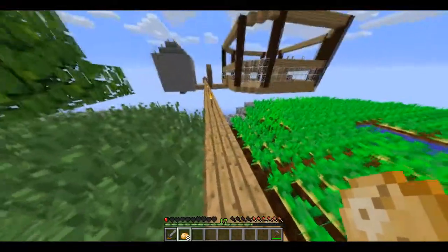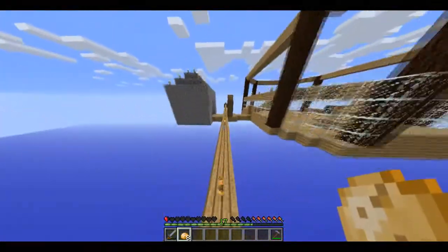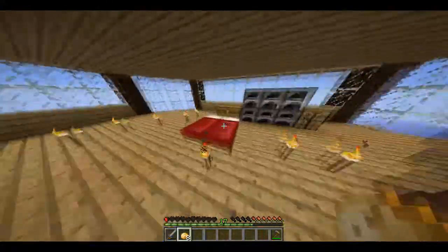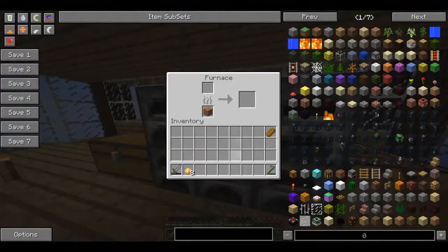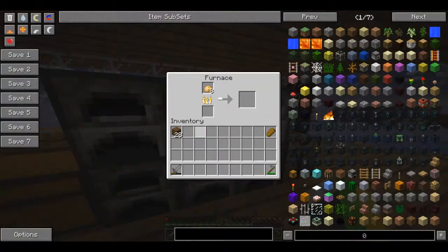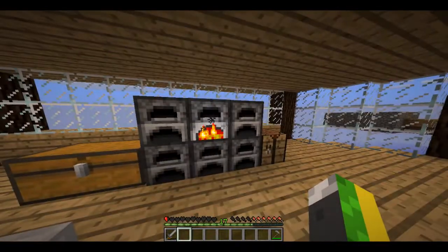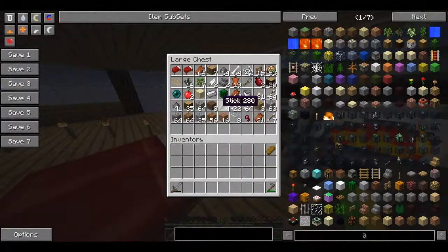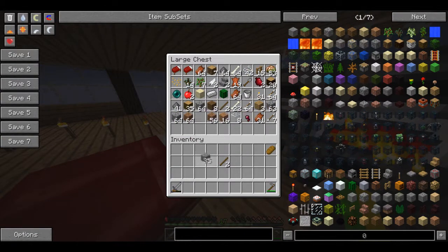I'm trying to make a full wooden chestplate — trying to make it out of wood. Isn't that smart? Why are you making a wood chestplate? Magic wand, magic wand. Finally a recipe pops up. I think we should add the Aether mod — just kidding.